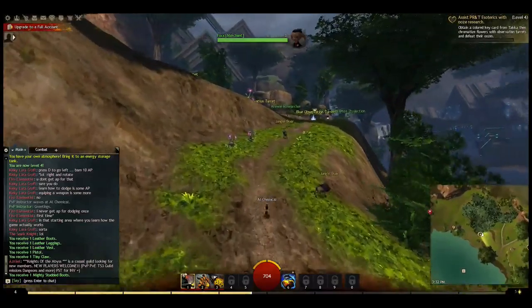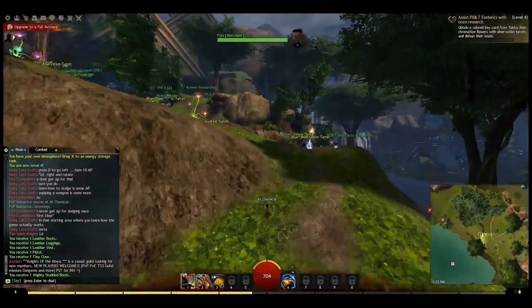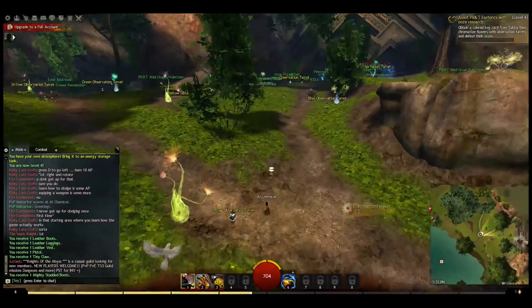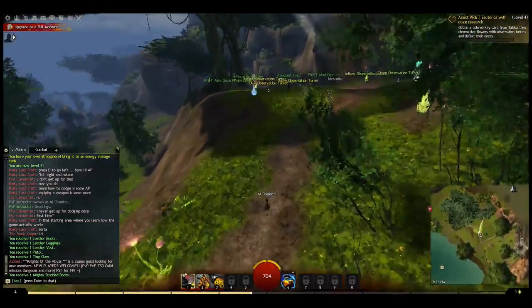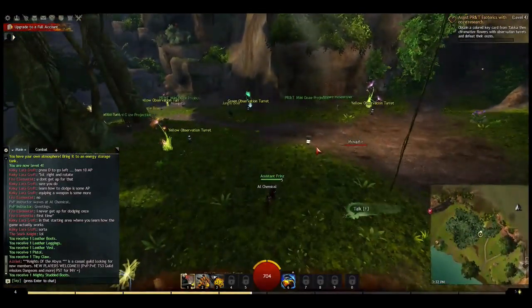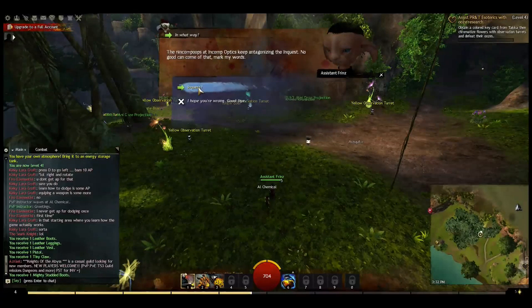This one coming up — we just entered the area. Obtain a colored keycard from Taka, then chromatize flowers with observation turrets and defeat the oozes. Now you don't have to get it from just Taka — some of the assistants wandering around can also give you a keycard. You can see that some are red, some are blue, some are yellow, some are green. You have to get the appropriate card for the appropriate turret.